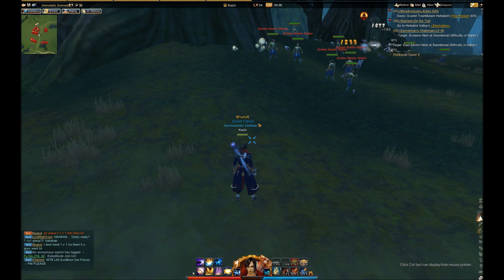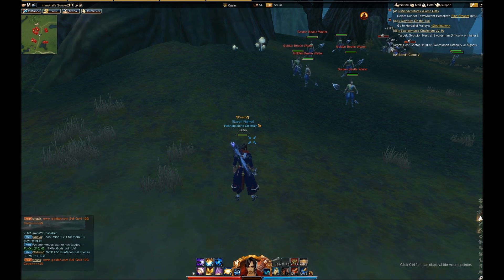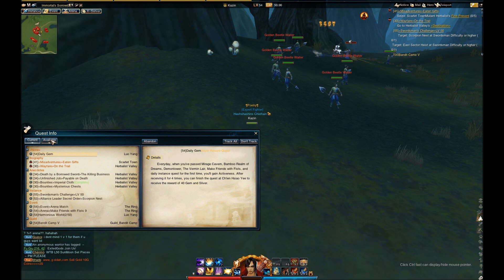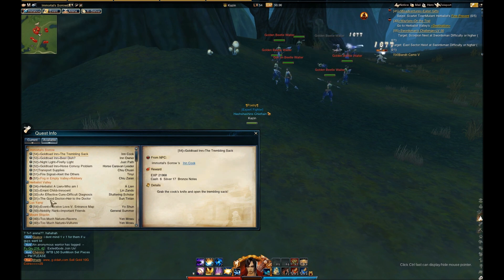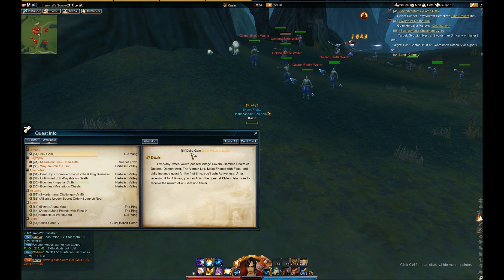First of all, you get self-cultivation at about level 30. And when you get to that point, you can check and see if you have it available by pressing N and going to Available. It should appear in this section right here under School, and it should be a quest named Self-Cultivation or something similar to that. I have a lot currently so you wouldn't be able to see it on mine, but that's where it would be.